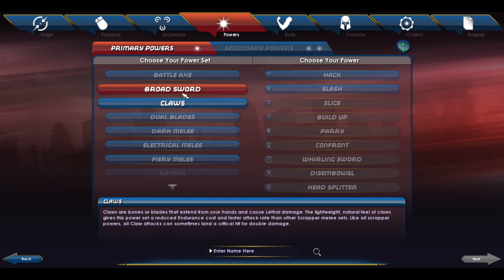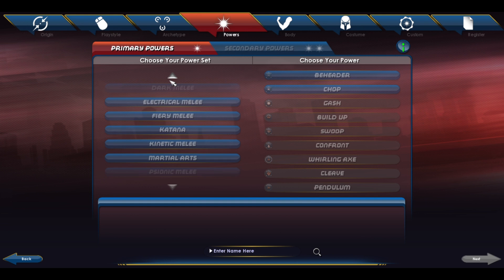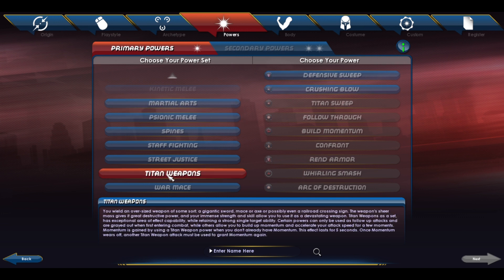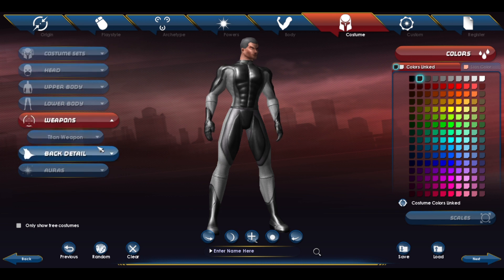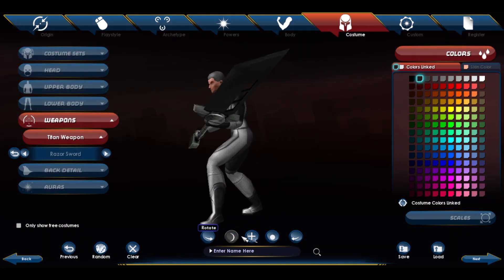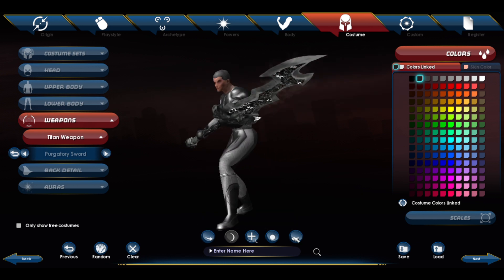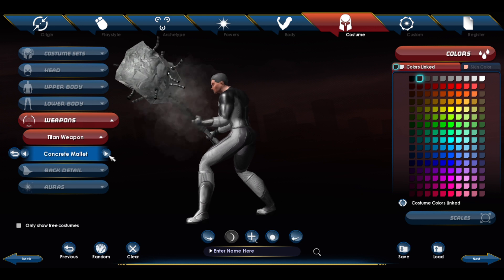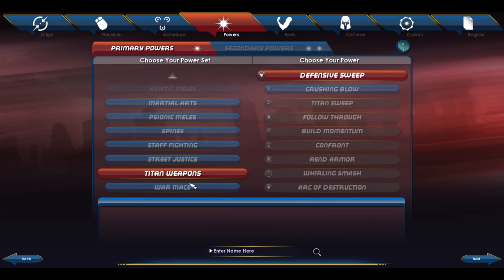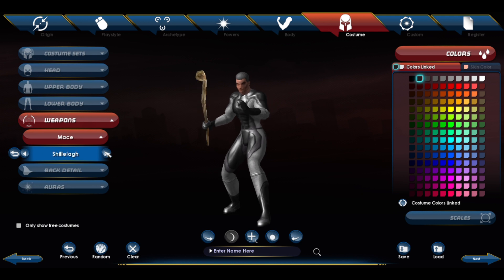I don't even know what we're going to choose today. If I'm making a Sith lord I'm going to need a weapon — let's go with a titan weapon. Let's see what the titan weapons look like. Oh shit, that thing is huge — that's a big ass sword. They didn't have these when I was here. Maybe a war mace? What does the war mace look like — oh, it's like a baseball bat, or a shovel.